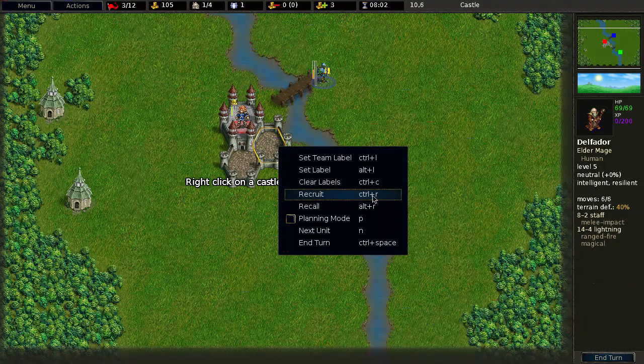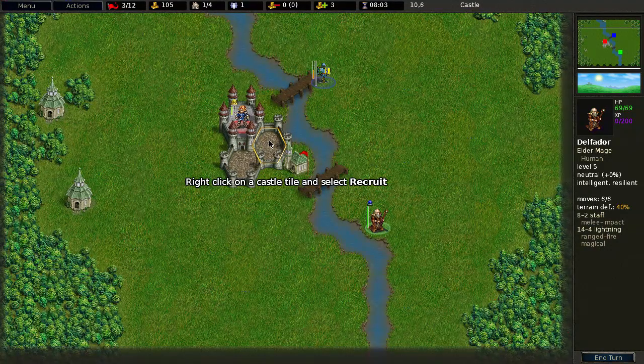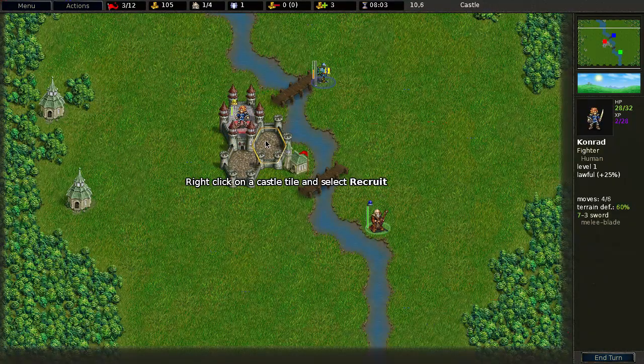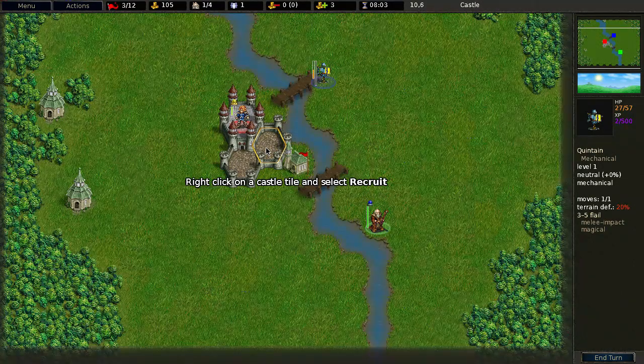There is also the shortcut Control+R, which I'm going to use. I haven't yet used the planning mode, but I saw it in a game commentary. I actually know how to use the planning mode — I just don't want to use it, though I'll probably test it at some point.